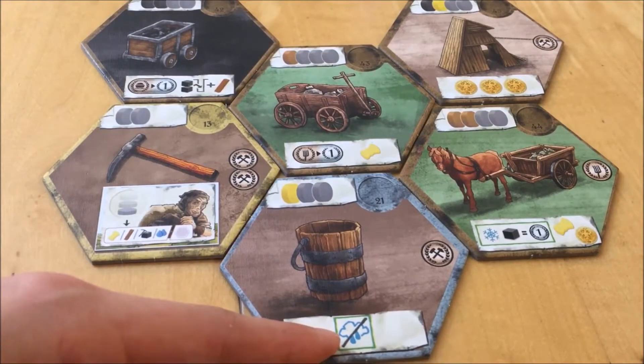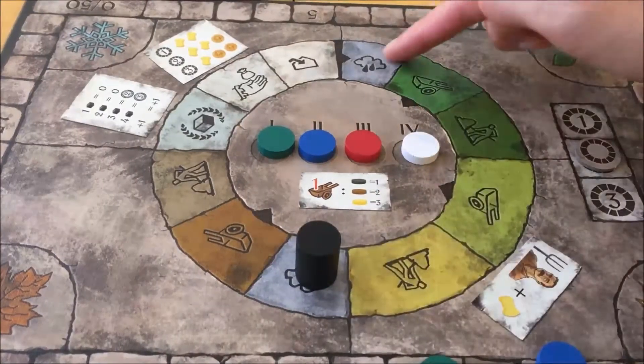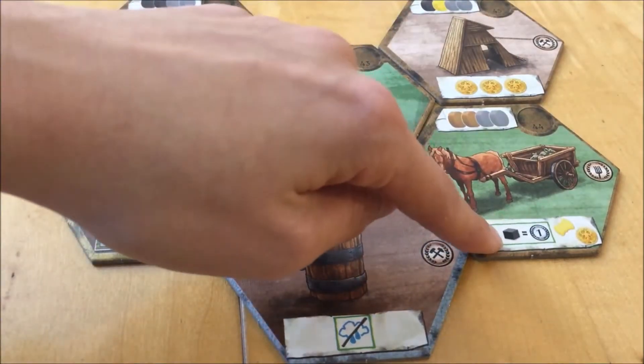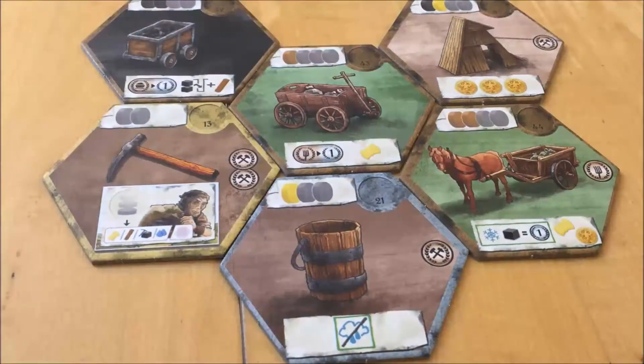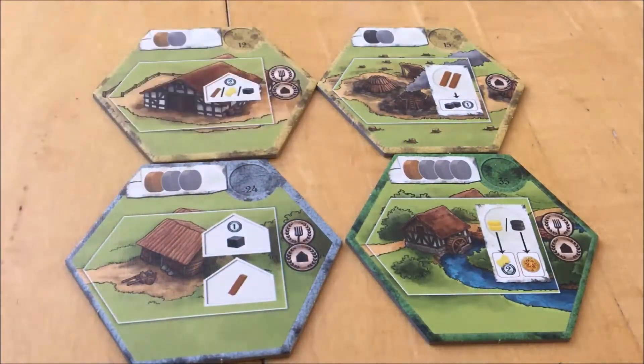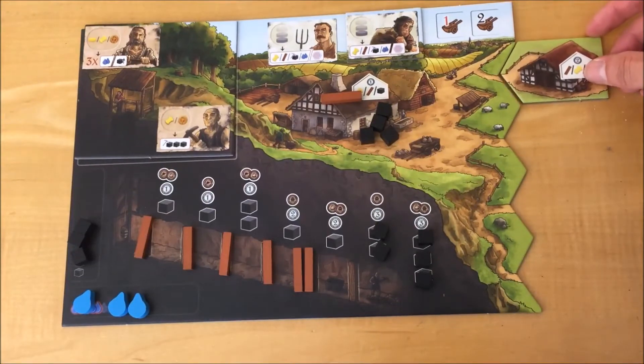If you own one particular tile, you do not get a pit water during the pit water phases before spring and autumn. Another tile gives you one coin and one food. Each winter phase, instead of scoring coal normally, you get one point for each coal you have on your farm. Some tiles give you buildings — when you get one of these developments, take the associated building and add it to your player board. You can begin using the building in the next phase.